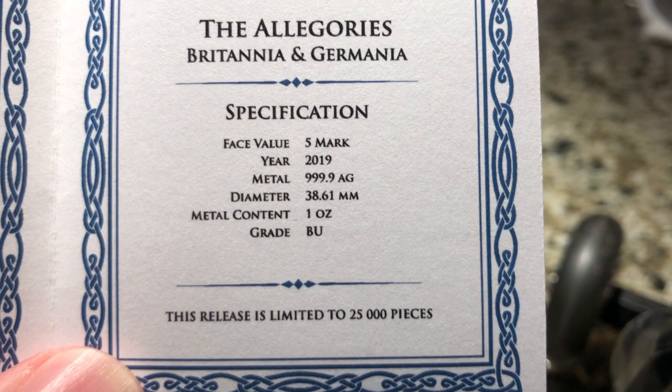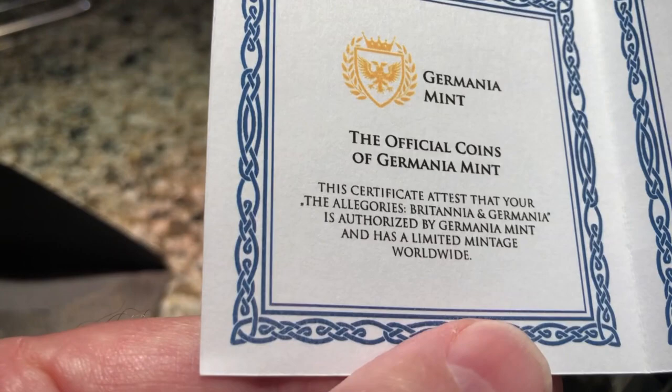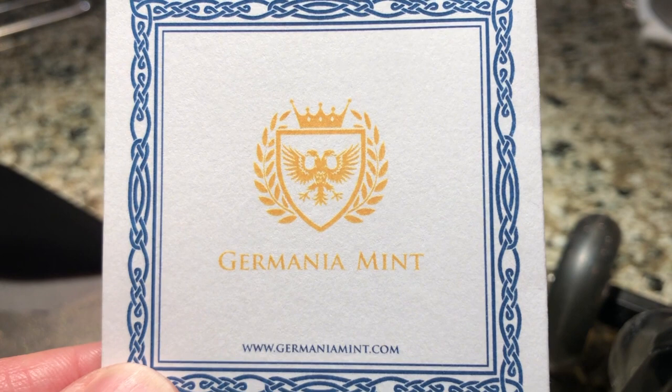Five marks — that's not a real currency, that's a defunct currency. 2019, four nines, BU, 25,000 pieces. This is an official product of the Germania Mint, and they have been really red hot lately. There is the front of the COA. We have Miss Germania along with Miss Britannia, and there are more of these to come. This is the first of the Allegories rounds.